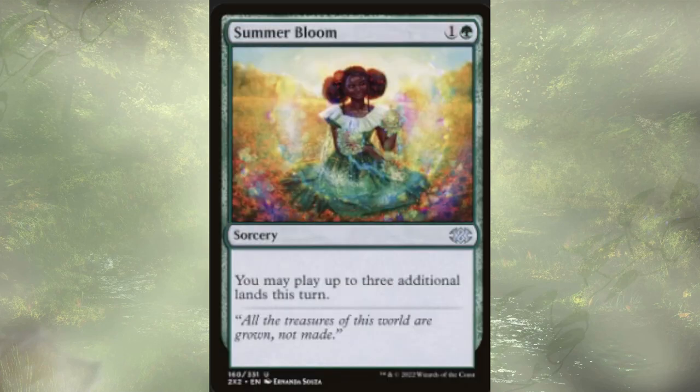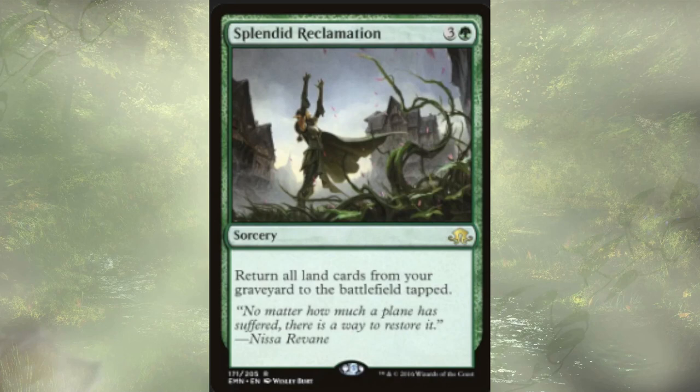Moving into some spell slinging, we have Summer Bloom — a two-cost sorcery that lets us play up to three additional lands this turn. This is super strong, especially once we have ways of playing lands from our graveyard. We've been sacking lands all game, and they don't enter tapped by default, so any lands that normally would come in untapped get to remain that way. We also have Splendid Reclamation — a four-cost sorcery returning all lands from our graveyard to the battlefield tapped. We sacrificed a bunch of lands to get cool effects, and Splendid Reclamation just gives them all back.